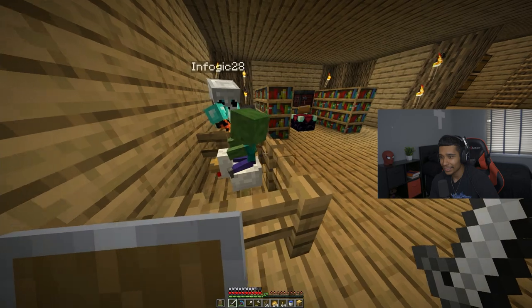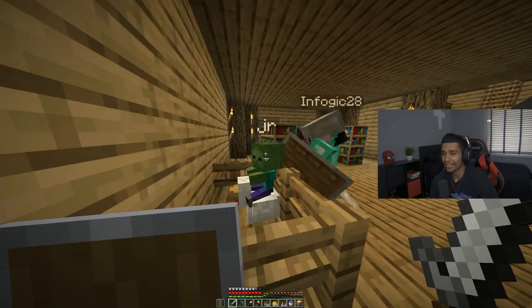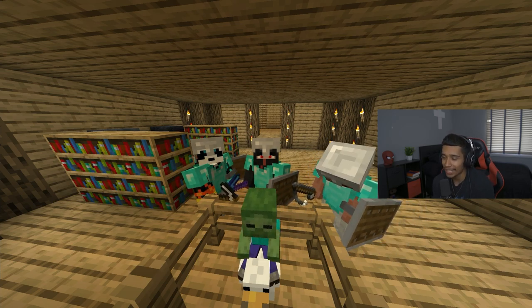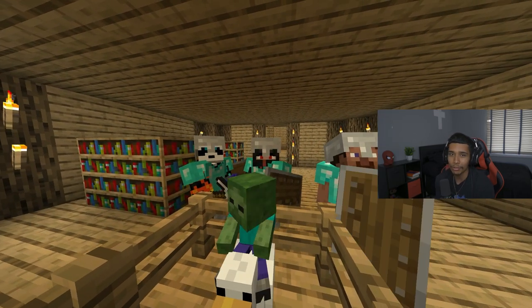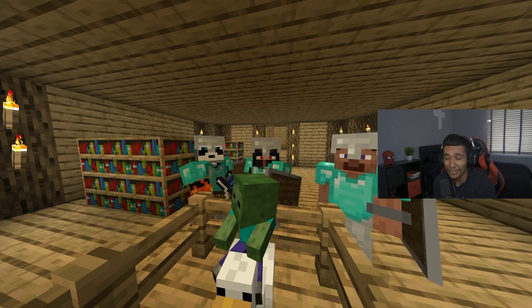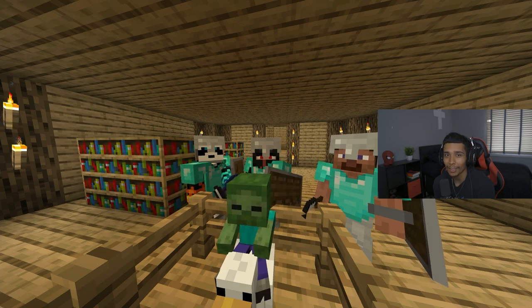There's only one thing more rare than this — a baby zombie pigman. We got a little friend! That's gonna be it for today's episode. I hope you guys enjoyed — we got a lot of stuff done. Finally got my first enchantment, got this little guy out front named Junior. Apparently it's one of the rarest things. Hope you guys enjoyed episode seven of our Minecraft series, and I'll see you guys in the next one. God bless!